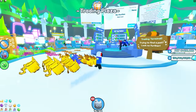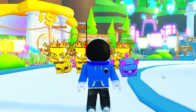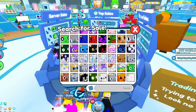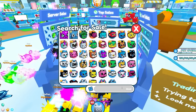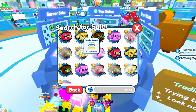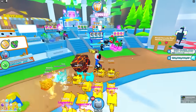Luckily, Pet Simulator X just recently added this trading search thing — the Searchatron, that's what I'm going to call it. The actual name is trading terminal. Basically, you can type in whatever pet you want — if I just do doodle parrot, I can search for that, see if I need a golden one. Pet found. Let's teleport to that server.